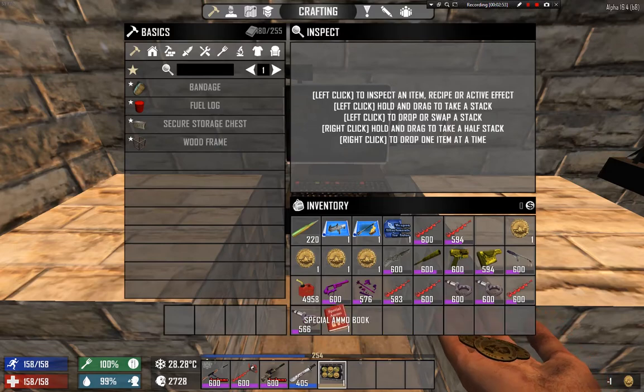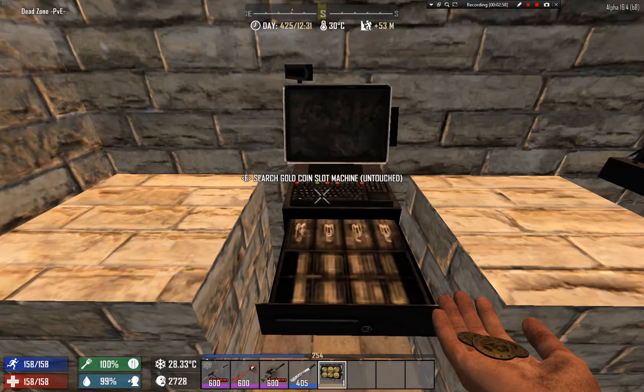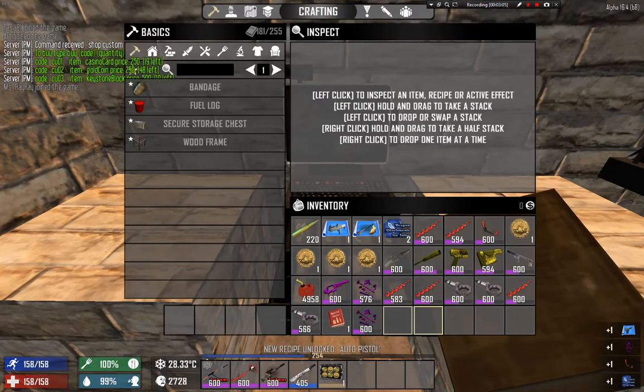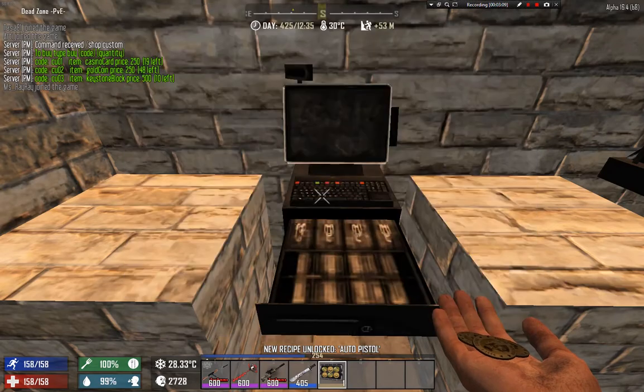We got some special ammo book — nice. I can sell those at the player market, which is also good.